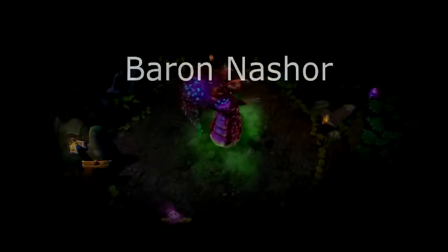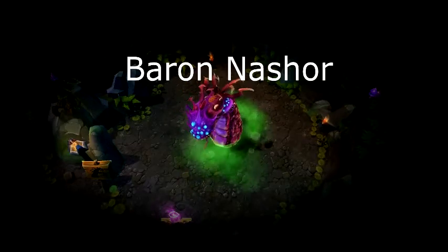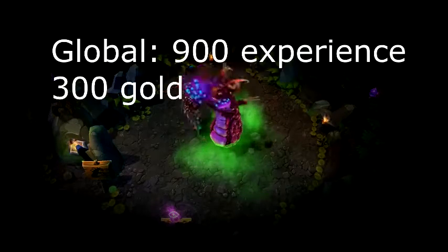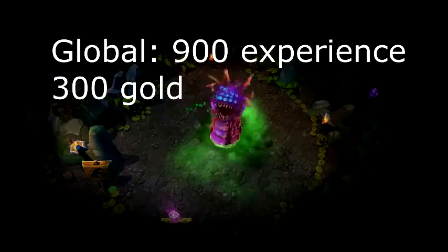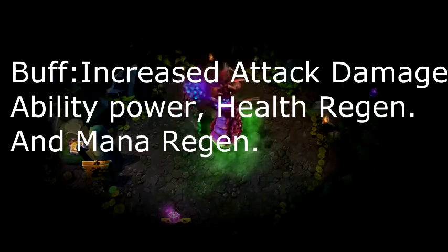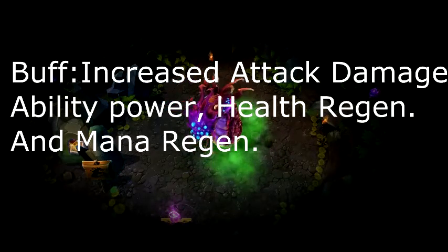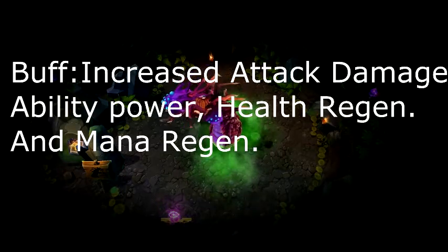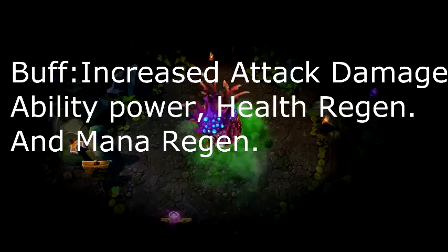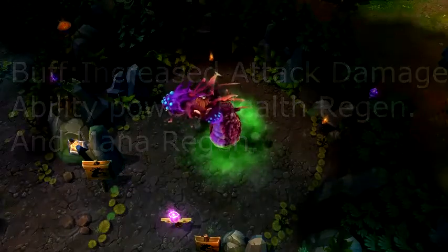Last we have the ultimate neutral monster, Baron Nashor. This monster is a beast and will most likely require a full team to kill it. The rewards for killing it are 900 experience points plus 300 gold for every member of the team. In addition, every member alive gains the buff. This buff applies increased attack damage, ability power, as well as health and mana regeneration. This is very good for team fights, generally providing a strong boost for the team that possesses it.